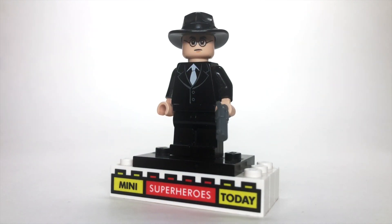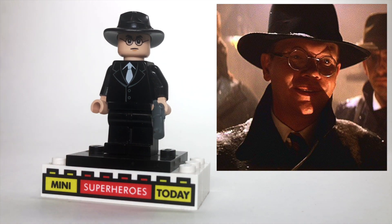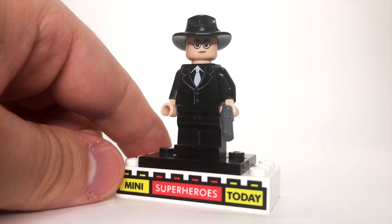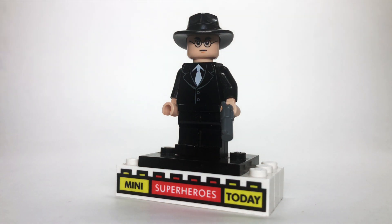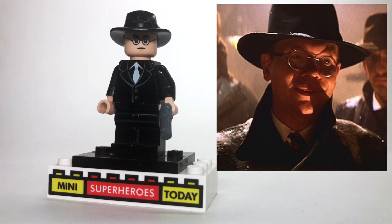Here we've got Tote, who is really like a secondary villain in this movie. Something really cool about this movie is we've got lots of antagonists at all kinds of different twists and turns. For this figure, I used the hat, torso, and legs from the mobsters in the LEGO Indiana Jones Temple of Doom Shanghai Chase set, and the face is just Harry Potter with that determined look. You only need two figures to build this, and I think it actually looks a lot like him.